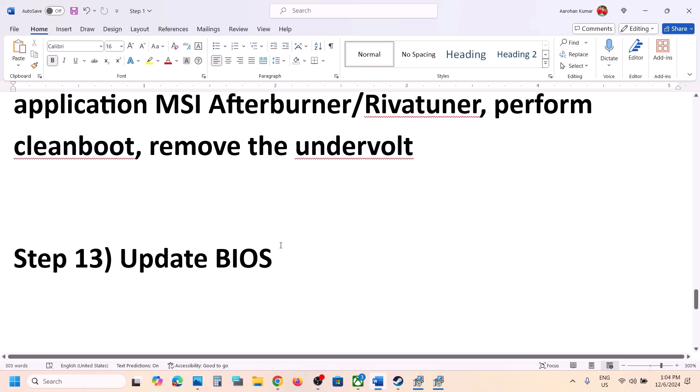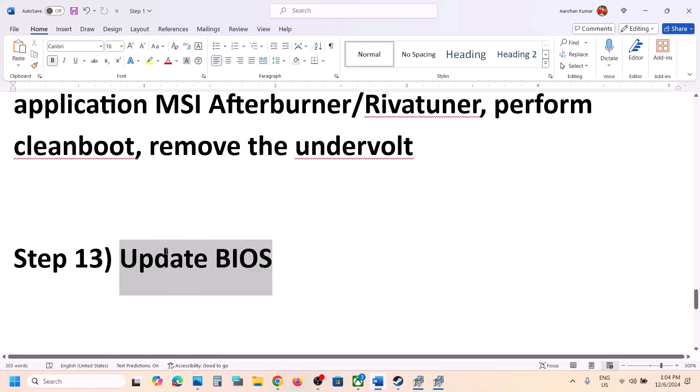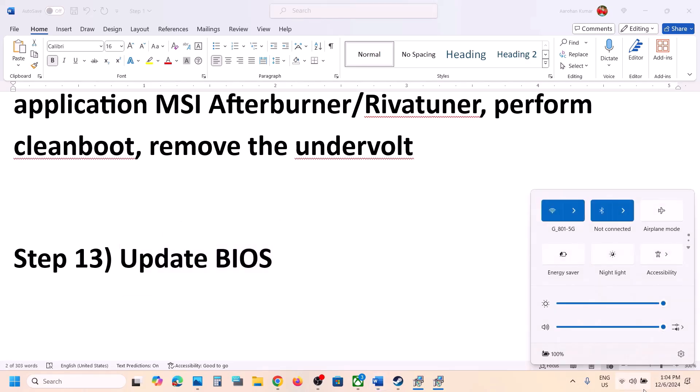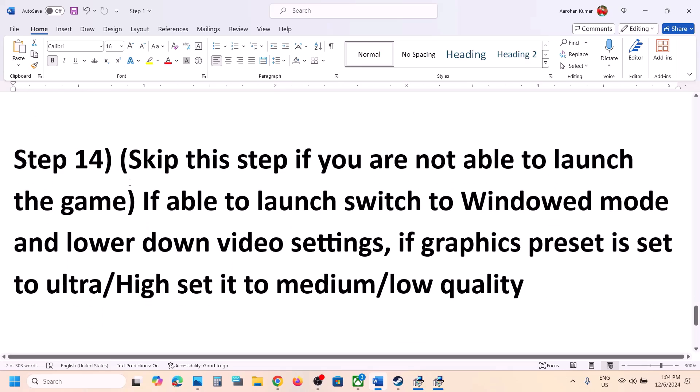The next step is to update the system BIOS. Go to your system manufacturer's website — Dell, Lenovo, or whichever brand you have — select your model number, and download and install the BIOS update. For laptops, make sure the battery is above 10% and the AC adapter is connected before updating. During the BIOS update your system will restart — do not unplug the power cable. After the update, log into the computer and launch the game.